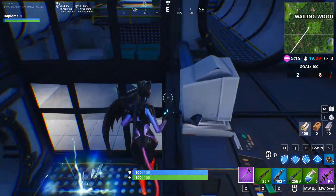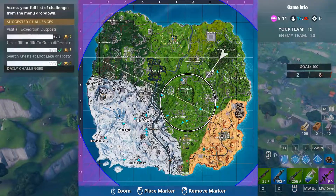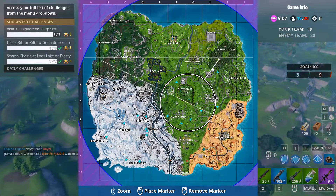If you are struggling with the rift challenge, you can land at Wailing Woods and get an underground rift. It will always be there and will not disappear if someone gets there first.